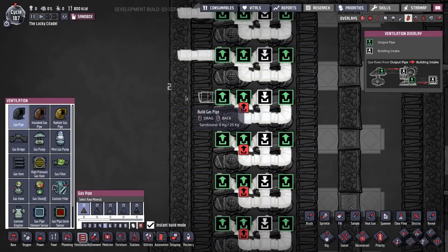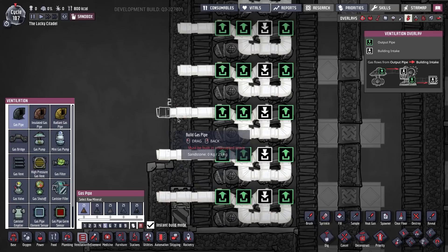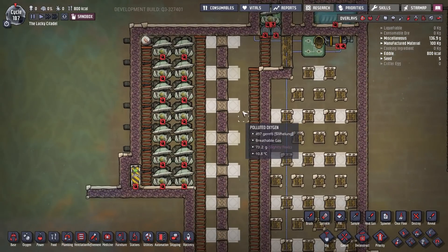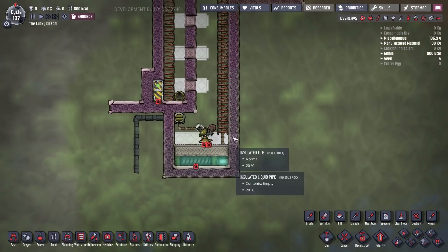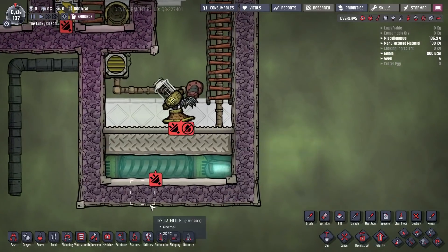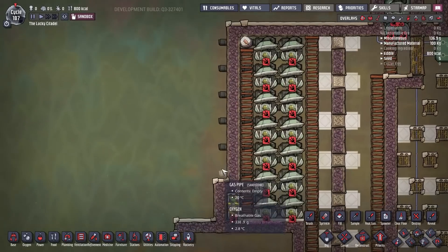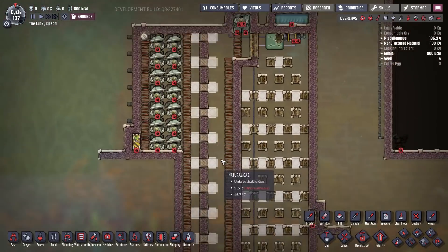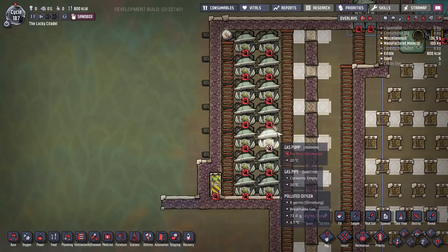Anything that gets down to the cold condenser area — chlorine, carbon dioxide — will freeze into a block and you can always send a dupe in to pick it up. I think that's it for the structure. What to do with these pipes after they leave is a little tricky.